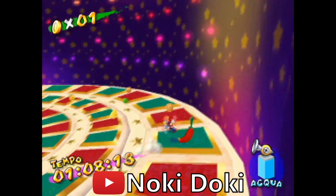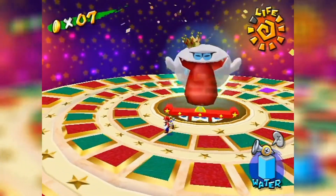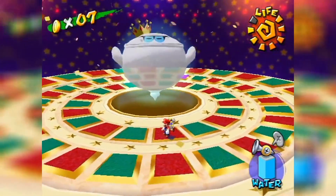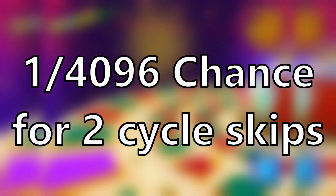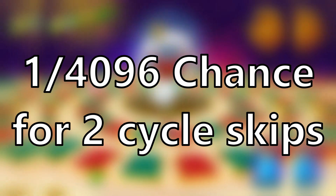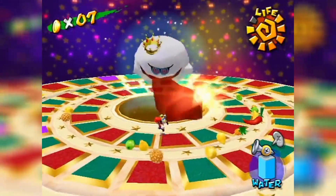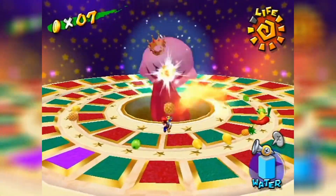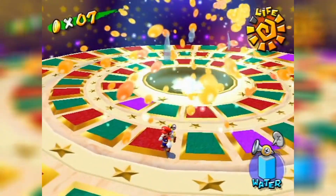But the ability to skip a forced extra cycle saves about 10 seconds. Getting fruit 3 times in a row simply comes down to using cycle skip twice, which saves 20 seconds, but has a 1 in 4096 chance of happening — just as unlikely as a full-odds shiny in the latest Pokémon games. And that is everything we understand about Gimppu. We hope you enjoyed the video and learned something new. Thanks for watching.